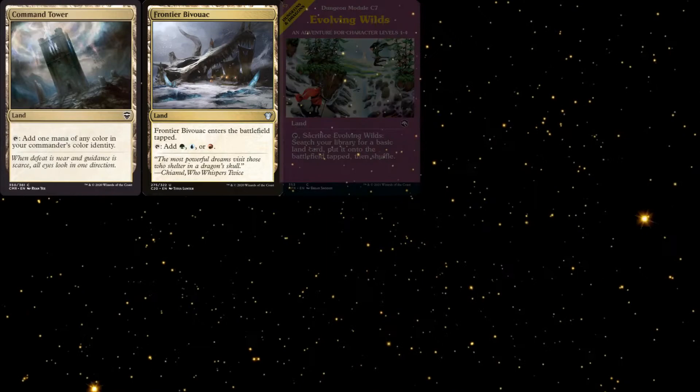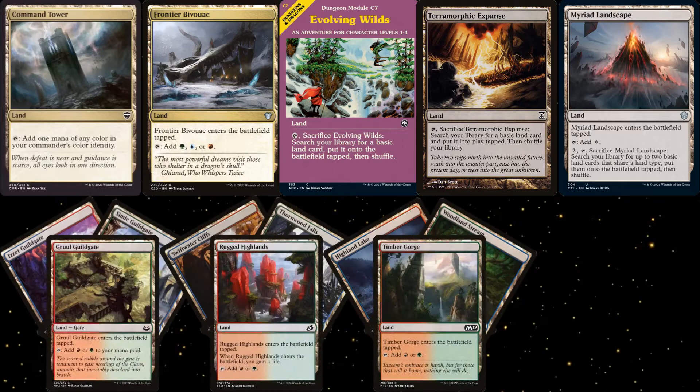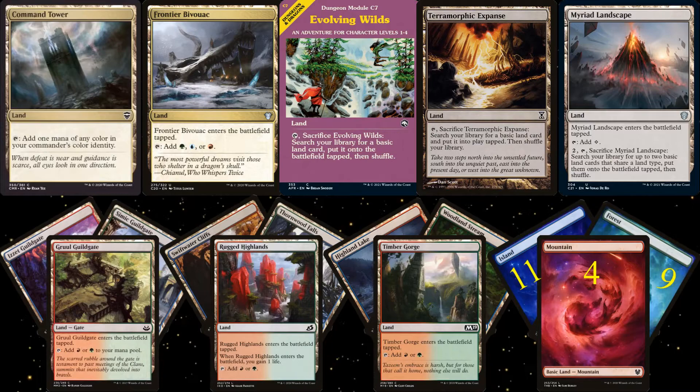For lands, we have Command Tower and Frontier Bivouac as our tri-color lands, Evolving Wilds, Terramorphic Expanse, and Myriad Landscape for color fixing, 9 tap lands, and 24 basics. Based on our color spread, we're looking at 11 Islands, 9 Forests, and 4 Mountains.